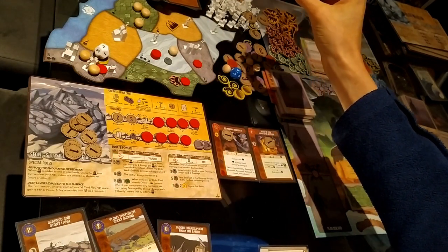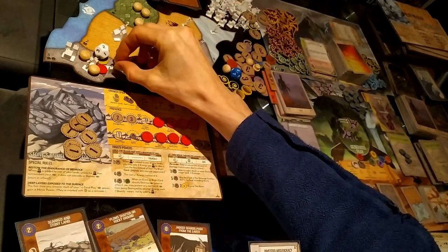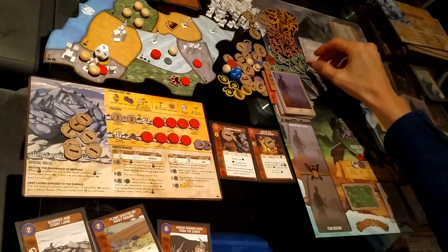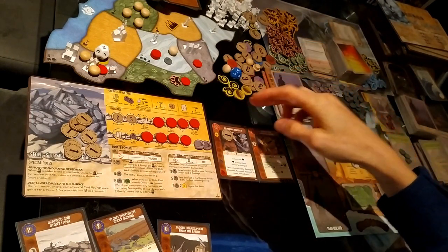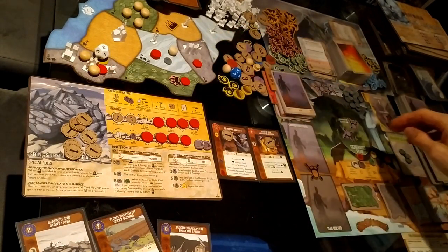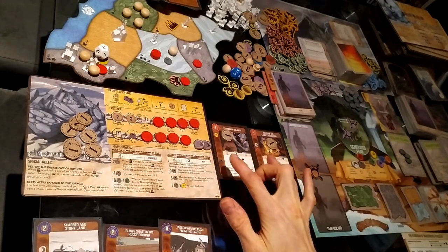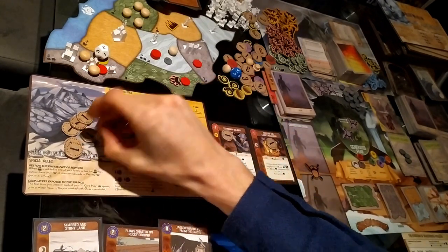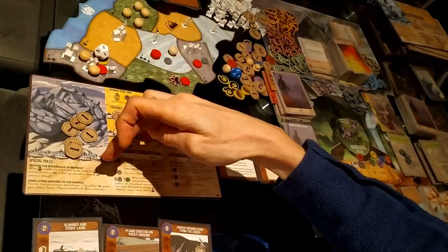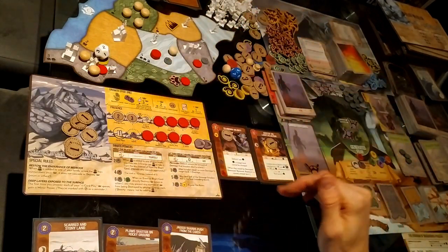That would move it to three, defend three. I'll add the dahan to this land. There are no fear cards. Ravaging in mountains — ravaging in land number seven adds a blight. I'm going to pay one energy because I have five earth elements, so I'll pay one energy to take it from the box instead of the blight card.